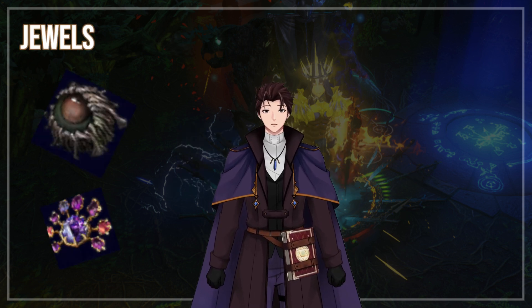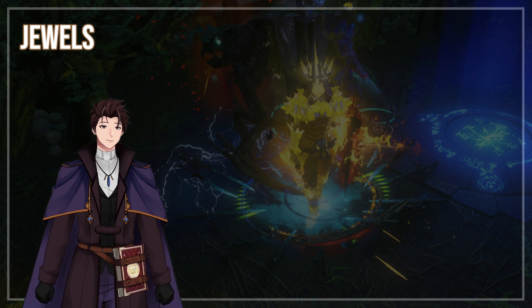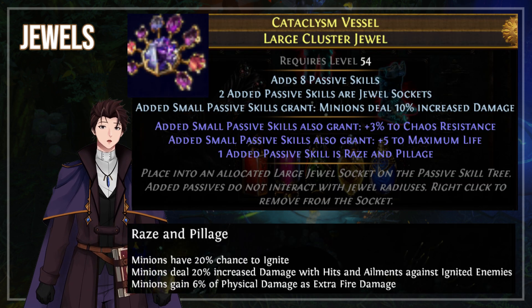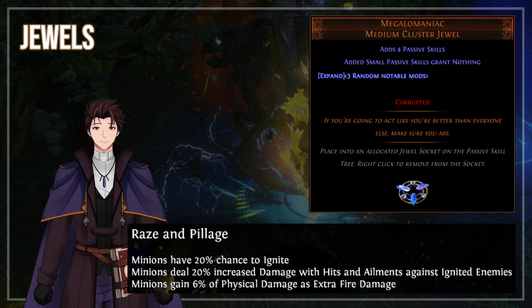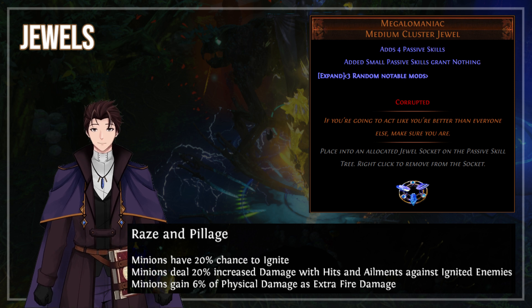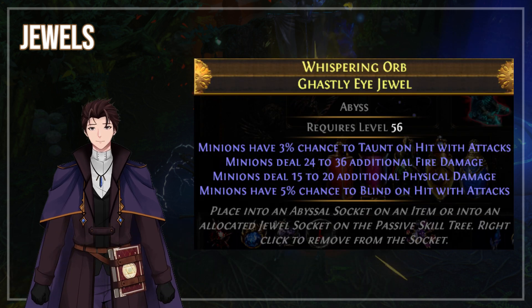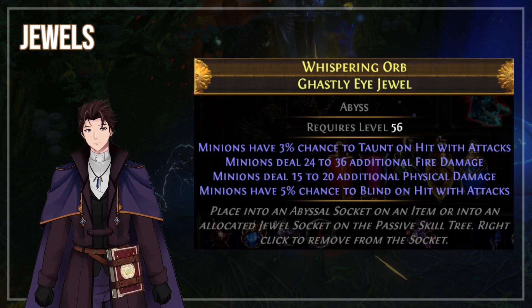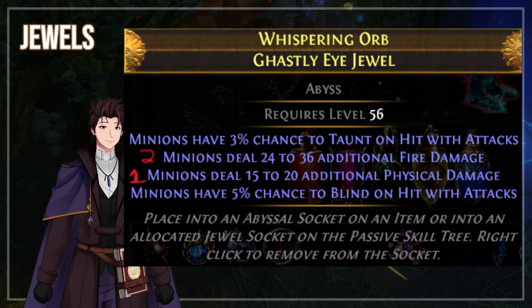Jewels are pretty important with this build. Since we are mostly trying to maximize our fire damage, we want to get as many as we can fit into this build. For Cluster Jewels, in the perfect world scenario, we want Raze and Pillage on a large Cluster Jewel, and 2 Megalomaniac Jewels with the same passive — about 3 to 5 of these passives for 60 to 100% extra damage against ignited enemies, plus 6% physical as extra fire damage for each. If you're able to get Cult Leader on Megalomaniac, that's the perfect world scenario. For the third passive, you can choose anything helpful for yourself. We also want as many Ghastly Jewels as we can manage with Minions Have Increased Physical Damage — you want to get the highest amount of physical damage as possible.